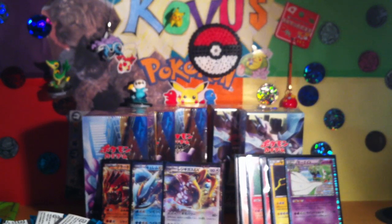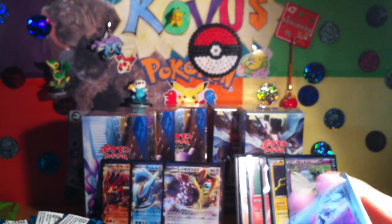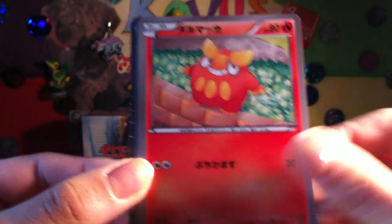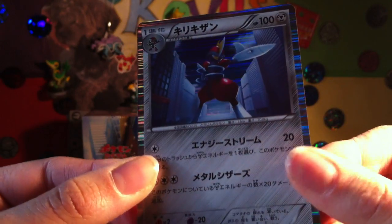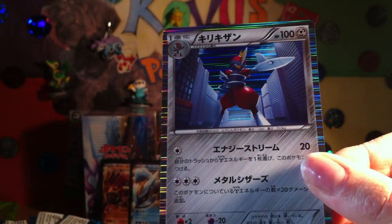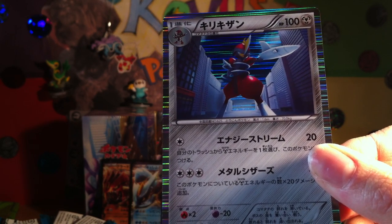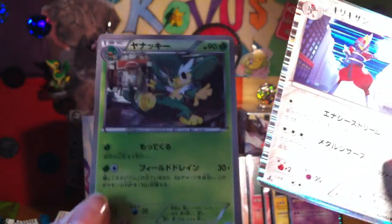So if I get any more EXs, they'll probably be up for sale — if I get any doubles, yeah. So we have Aponiat, Darumaka, Curlia, and then — what's the evolution of Aponiat called? It is Besharp. I already knew that. And a Simi Sage.